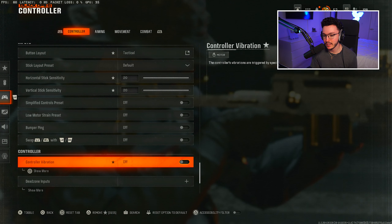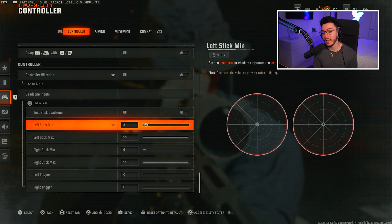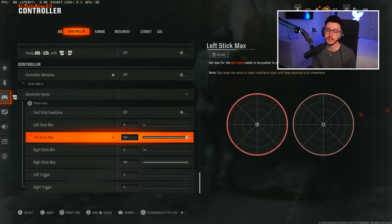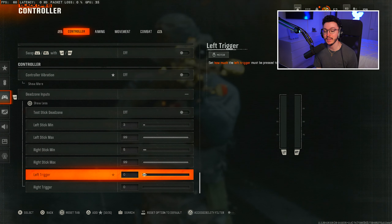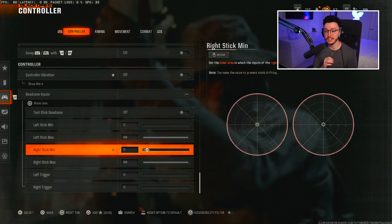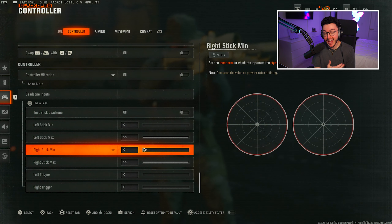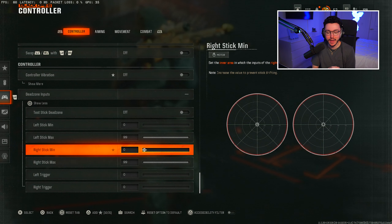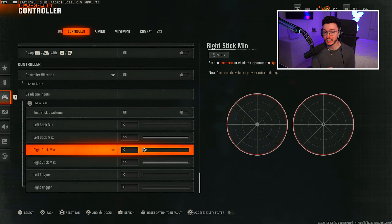I do not play with controller vibration. Here are my dead zone inputs: left stick min is 3, left stick max is 99, right stick min is 5, right stick max is 99, and left and right trigger are both on 0. With dead zone, on your minimum you want to have these on 0 — if you increase them, it adds more delay to your analog stick, basically making it less responsive. If you have it on 0, it's the most responsive it could possibly be.